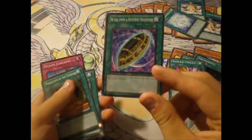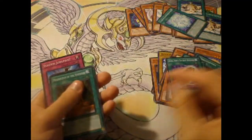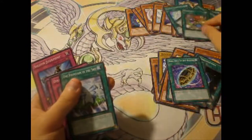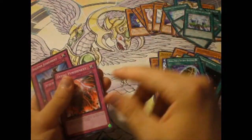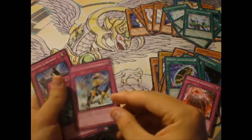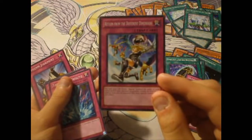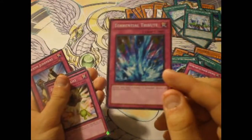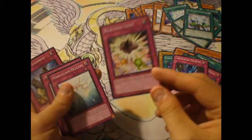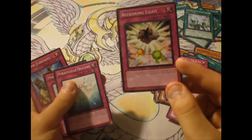If you guys don't have this in Super Rare or Ultra Rare, whatever rare it came in, you guys can finally get your hands on a common one. Mausoleum of the Emperor — nah. Solidarity — nah. Fountain in the Sky — nah. Divine Punishment — it's basically a Solemn Judgment for fairies, so that's very good. Return from a Different Dimension — this did come out in a bunch of reprints, but it's always good to have another one. Torrential Tribute — why not? More destruction on the field. Beckoning Light — nobody really plays Lightsworn that much anymore, so I don't really think this is that good anymore.